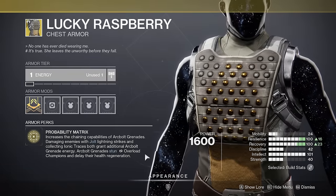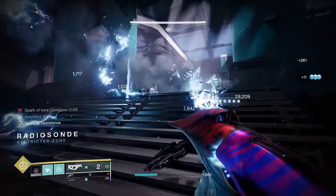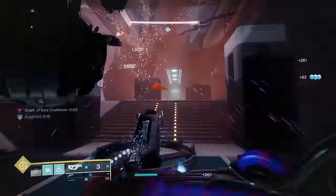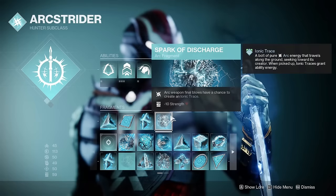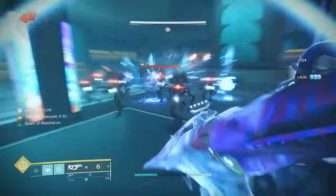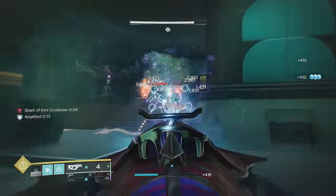Lucky Raspberry recently got a buff — now whenever you collect an Ionic Trace, you get additional grenade energy, and it also buffs your Arcbolt grenades by quite a bit. We're pairing this with Delicate Tomb because it can create so many Ionic Traces thanks to its exotic perk, and the Spark of Discharge Fragment for even more traces. There will be Ionic Traces all over the place, and they all come back to you to give you those overpowered Arcbolts.